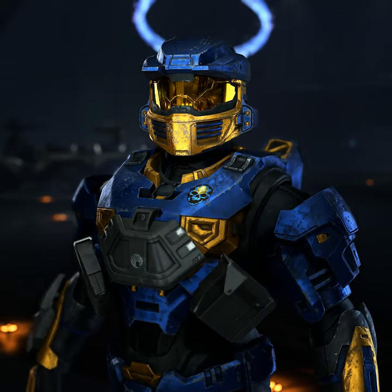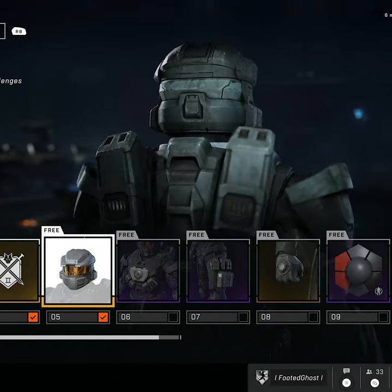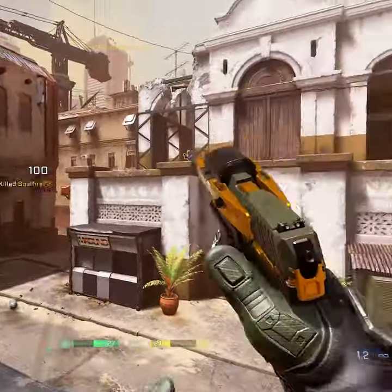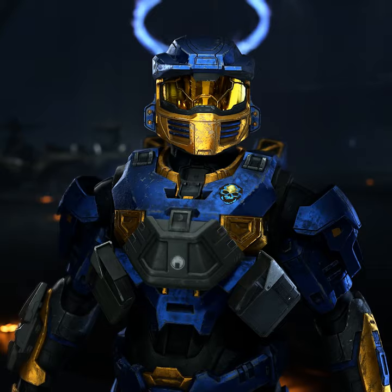This is the best helmet in Halo Infinite. The Mark V Zeta helmet has just released with the Tactical Ops event, and it is very easy to obtain. It's the fifth tier unlock in the event battle pass, and it barely takes an hour or two of Tactical Slayer to unlock it, as you'll be completing the event challenges to move up the tiers in the pass. The helmet itself looks just fantastic, and it is easily the best helmet in the game right now.